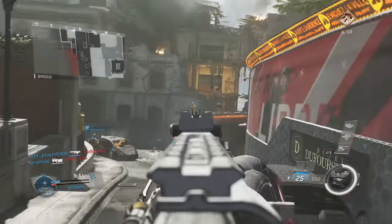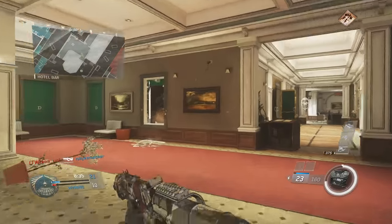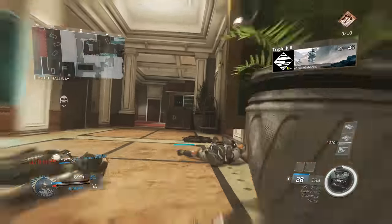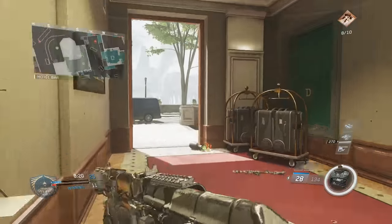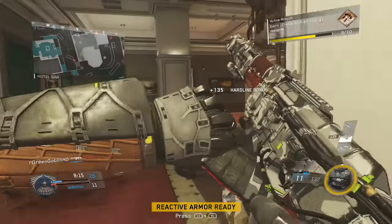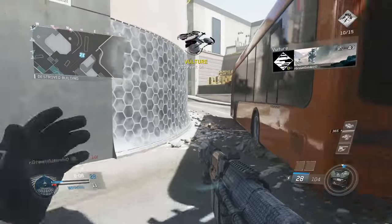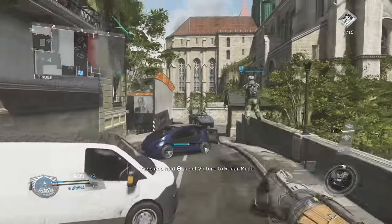The first tip for aiming is obviously going to be your sensitivity. In Call of Duty you have a horizontal and vertical sensitivity — I recommend keeping those the same. I usually run a five or six sensitivity in this game. Sensitivity is all personal preference. The benefit of high sensitivity is you can lock onto targets, turn around fast, and snap onto people. The benefit of low sensitivity is more accuracy and better recoil control.